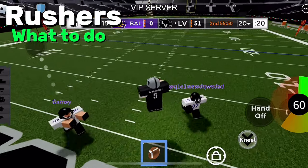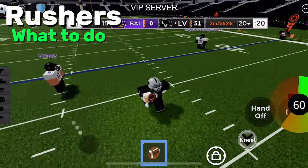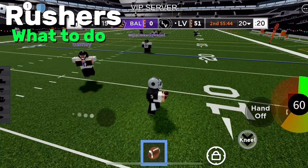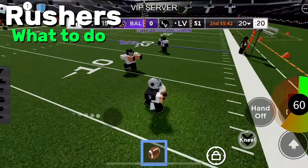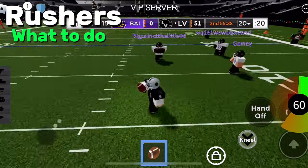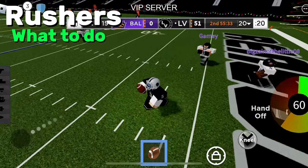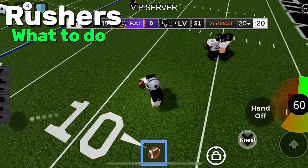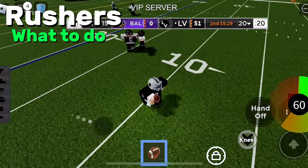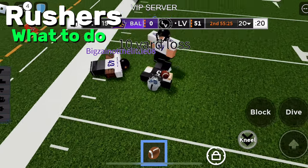When you get double rushers and no blockers, if they're not smart just go right through the middle — they're going to try to space you out, but if you run straight through the middle they won't expect it. With three rushers, do the same thing: cuts combined with running right through the middle. Just make sure you don't get caught with a bad cut.